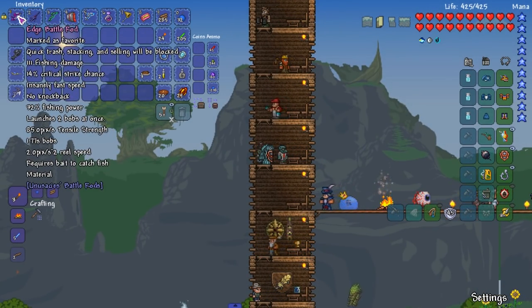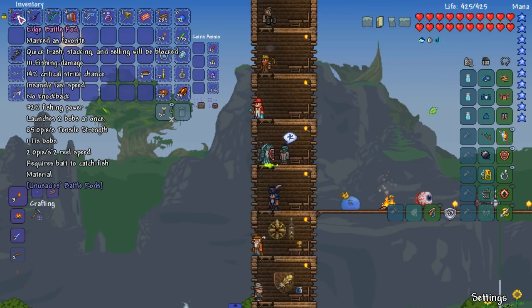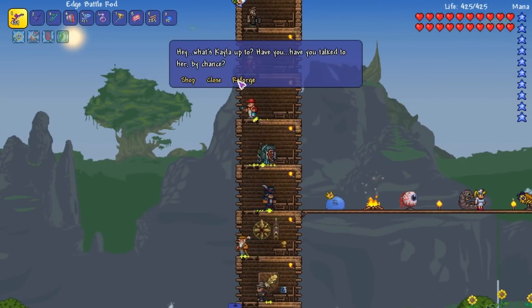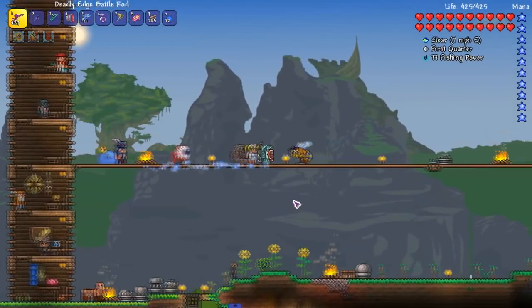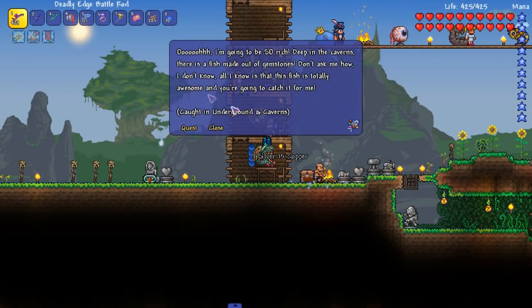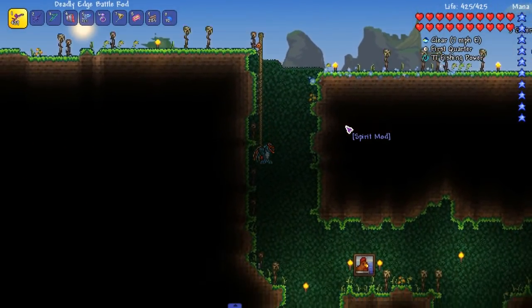So it has 32 fishing power and 111 fishing damage. It requires bait to catch fish — obviously, you don't fish with nothing. Let's go do this fishing quest real quick. Underground and caverns.